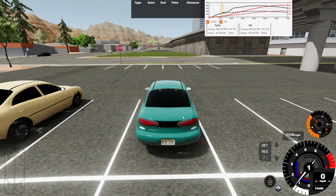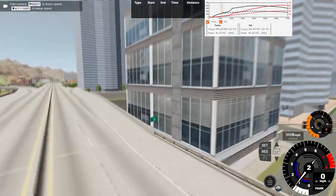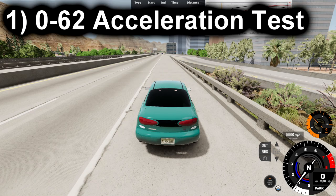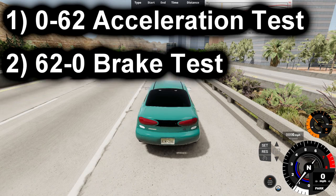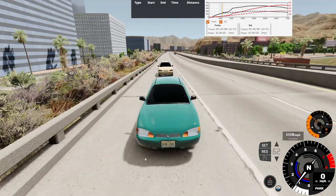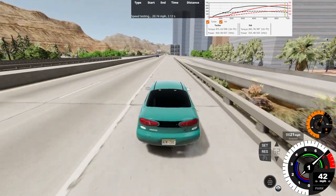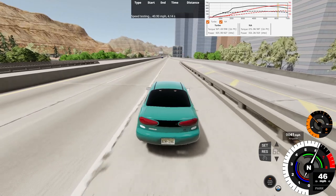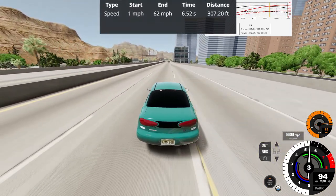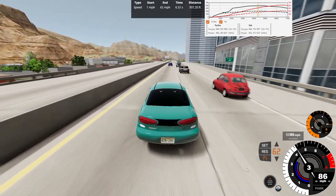Here we are at the mod map of Los Injuris. We're going to compare the difference between this car and the regular gasoline version on the highway as a basic performance test. Starting with the nitromethane version, we'll do the 0-62 acceleration test first. And go — wheel spin as we shift from first to second gear. 0-62 at 6.52 seconds over 307.20 feet — pretty accurate to what we got in Automation.